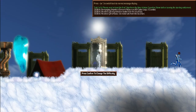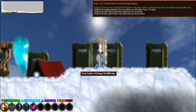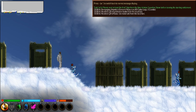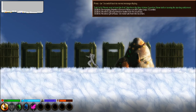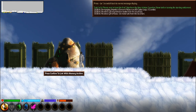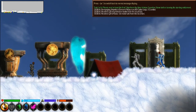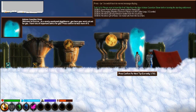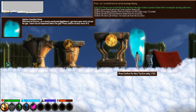Task 1 of 4: please read at least the first 5 tips of the blue advisor guardian stone. This is really weird. The characters look like they're from — God, I don't know. If I had to guess, I'd say Fallout, but not the new one, like Fallout 1 or 2. Blue guardian stone. Welcome to Environ, Glyphbearer — you have your work cut out for you. I have lots of important advice for you.